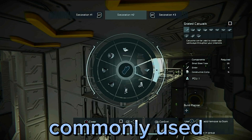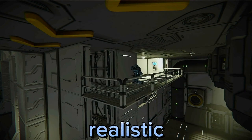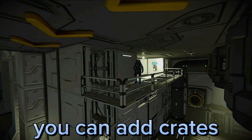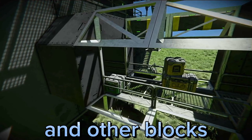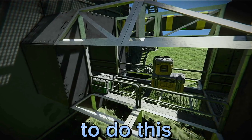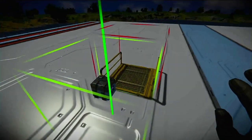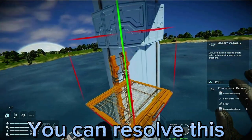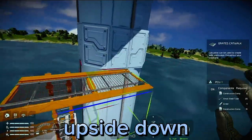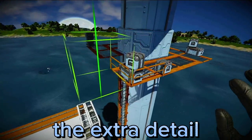Catwalks are very commonly used blocks because they make builds appear more realistic. To enhance this realism factor, you can add crates and other blocks on the catwalk. Normally, you wouldn't be able to do this because catwalks occupy a whole block space. You can resolve this problem by turning a catwalk with no railings upside down and adding the railings after you placed the extra detail.